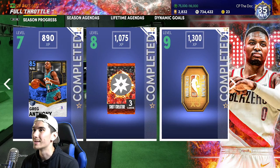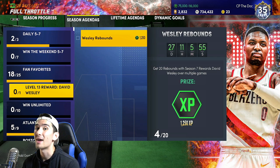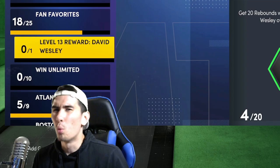If you don't have David Wesley yet, don't worry because he's not hard to get. You don't even need 3,000 XP to get him at level 13. Once you get him though, he has one XP challenge that you can complete to get 1,250 XP. All you have to do is get 20 rebounds, which sounds easy.